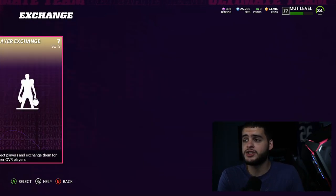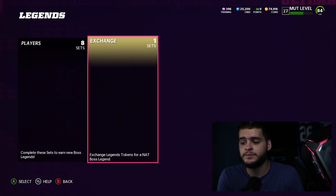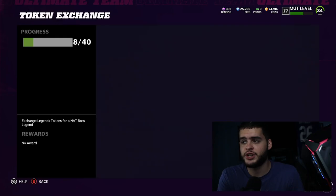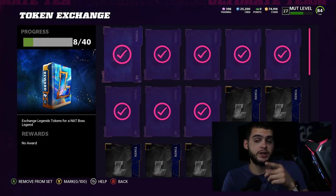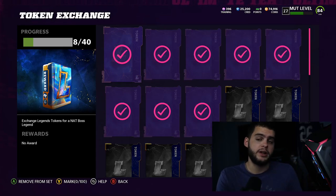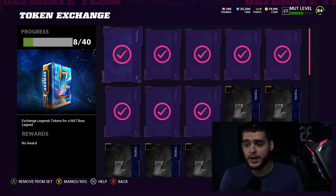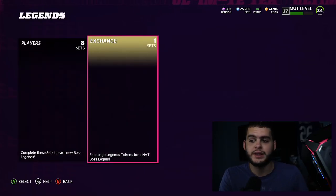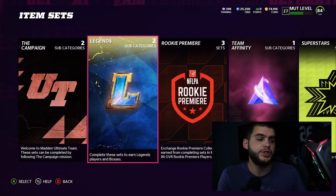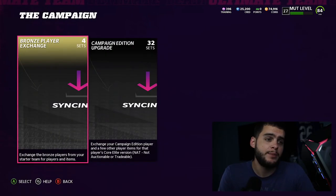Also, the Legend solos come with tokens. If you get all eight tokens and put them into the set, you'll be able to get a free Boss Legend at some point in the year as you keep doing your Legend solos. A few months from now your no money spend team may be low on coins trying to get that next big player, and you'll have that pack ready to go. No money spend is all about milking the game and converting every solo sequence into coins.